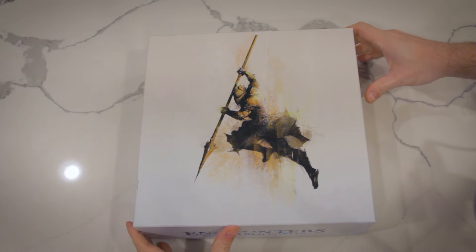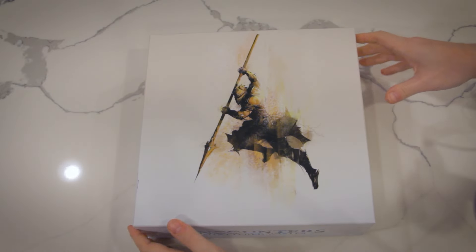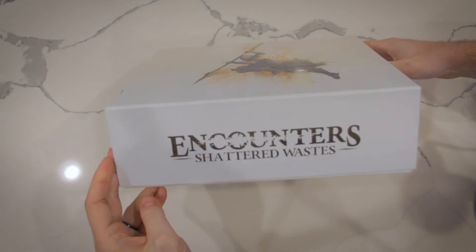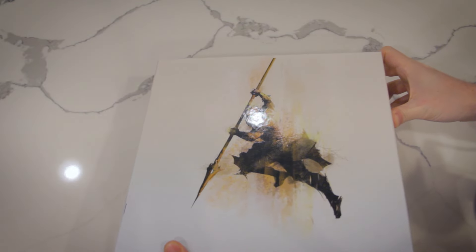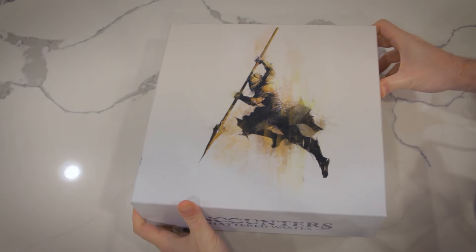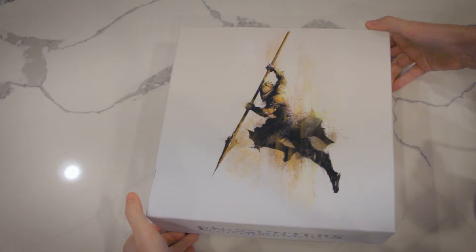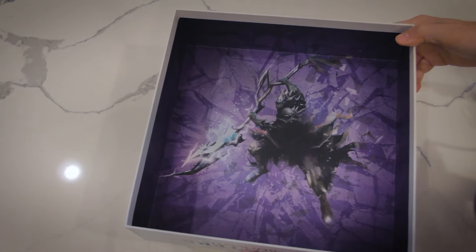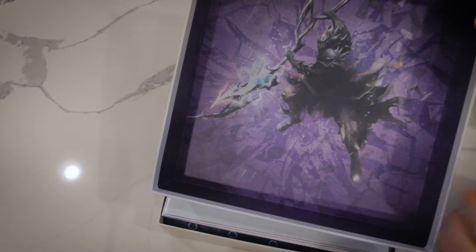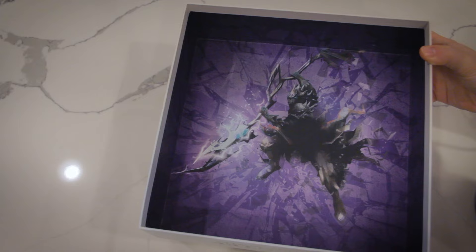Here's the box. It is a kind of glossed finish, and the logo itself — you can see how shiny it is right there. It looks really, really good in person. The Lancer on here looks incredible. The box comes with an exclusive-to-the-deluxe-edition inside box art, so you've got the shattered Lancer on the inside here.